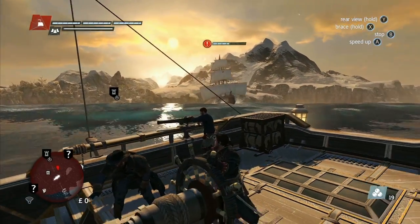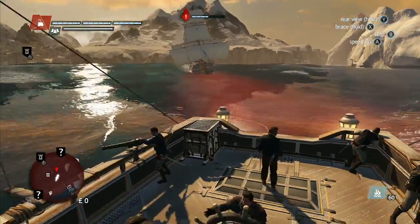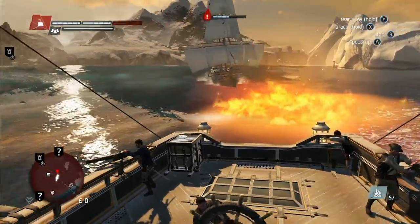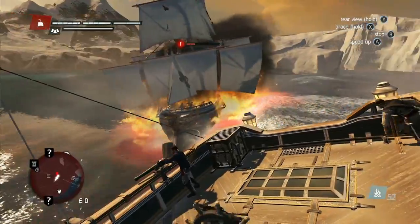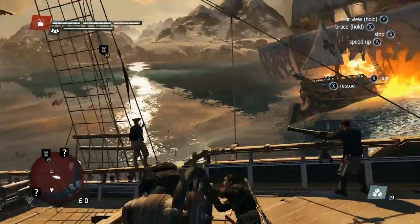This ship is chasing us. In these situations, another new weapon, the Burning Oil, is the best way to get rid of them. As you can see, we leave a trail of fire behind our ship that will burn all of our pursuing enemies.